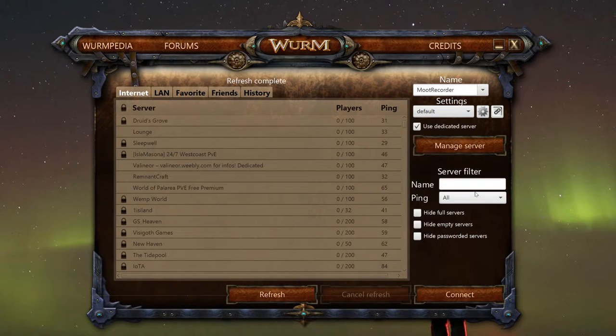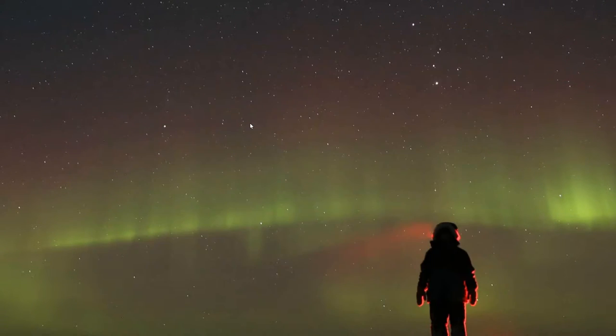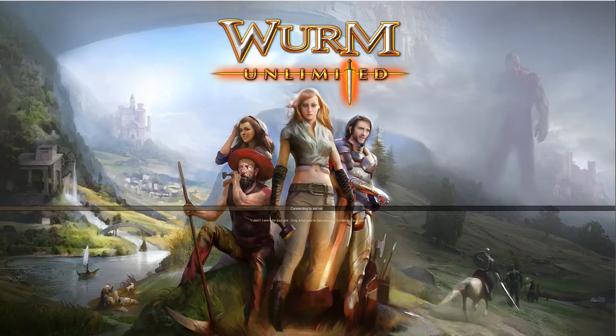So let's go ahead and go to our server. Let's go to the Mythmore server. Here it is. I'm going to use a random name. Let's go ahead and join the server. And we're connected.